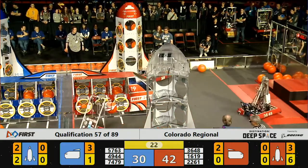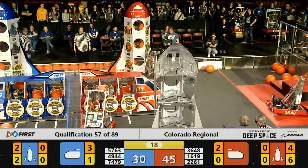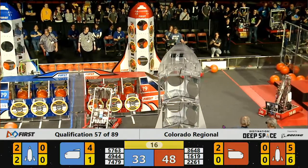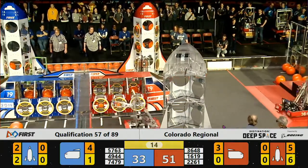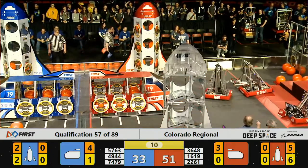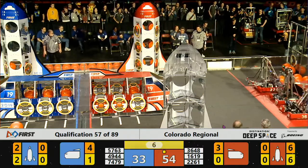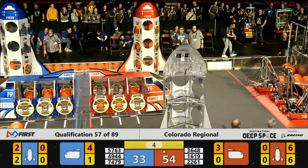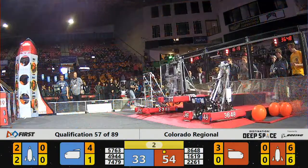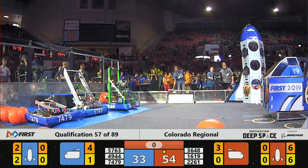1619 finishes the top level and one in the bottom — let's see if they can get two with the climb or if they'll just go for the climb. 1619 finishes the rocket, now headed back to the hab. They're lining up with a suction climber. Will they go up? 3, 2, 1 — and 1619 makes it at the last minute!